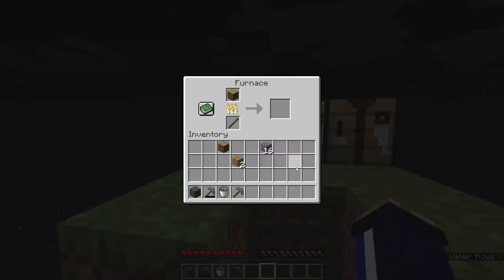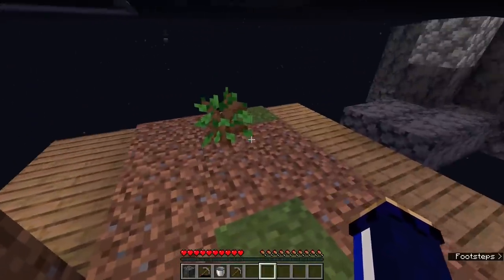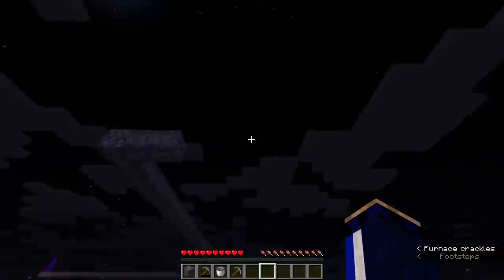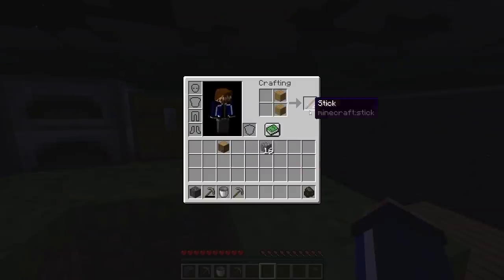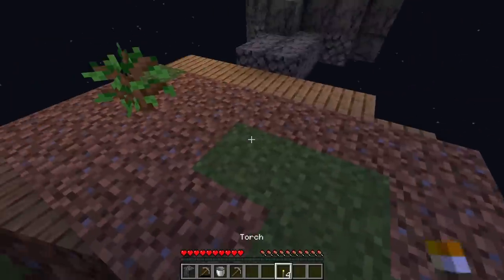Let's throw in the two sticks — that should be enough to make one charcoal. With the torches we can make sure that this tree is going to have light 24/7, or however many minutes are in a Minecraft day. I think it's 20 in total, but it's always going to have a light nearby, therefore it's always going to have the opportunity to grow.